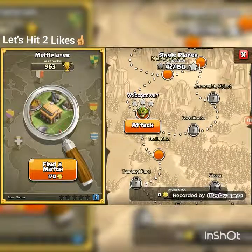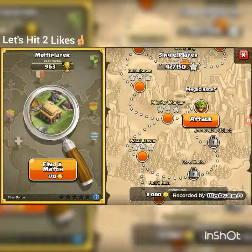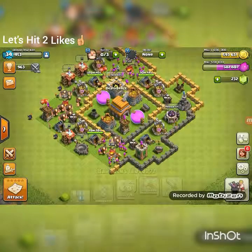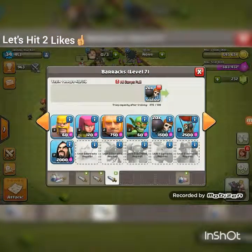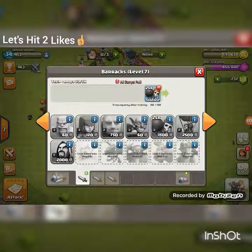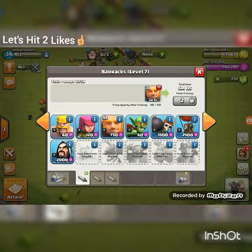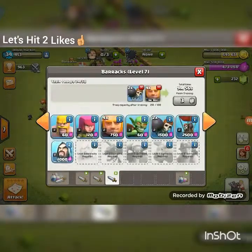I want to do a few raids today. I finished some missions off camera — I was trying to finish the ones I hadn't done yet, or ones where I missed a star. I want to see if we can do two. There are wall breakers in here so I can save some elixir in my barracks. We could do giants and stuff.